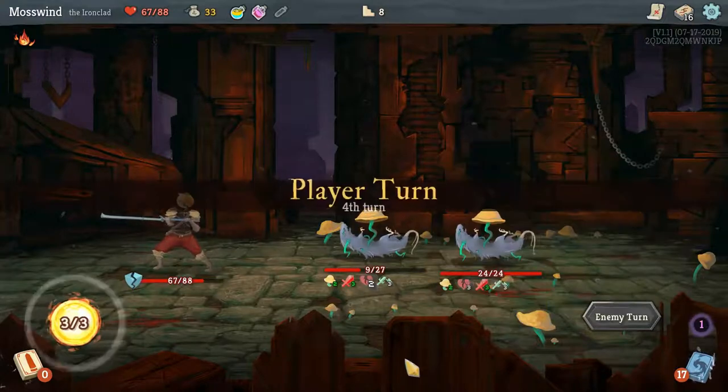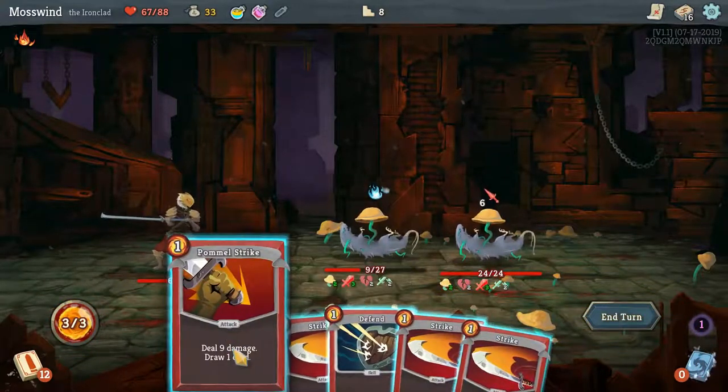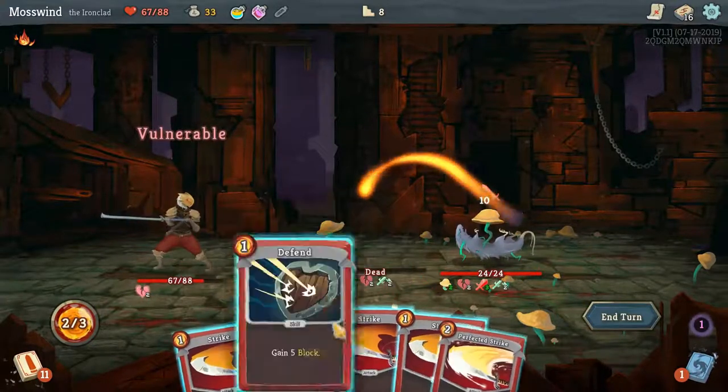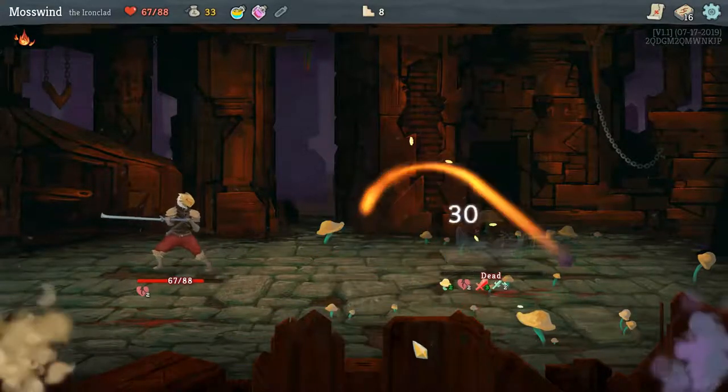Now they both have strength, so that's a problem. But he's only going to deal six damage, so I can mitigate that. Pommel Strike deals 13 damage, I draw one card. And Perfected Strike should kill him. Yep, there it goes.